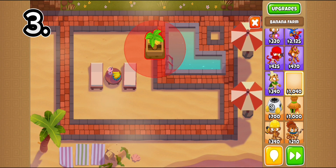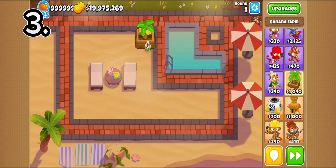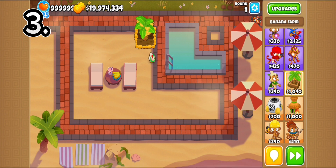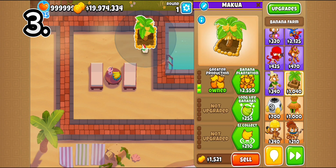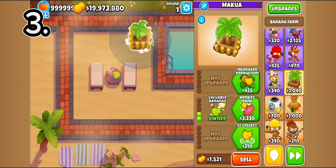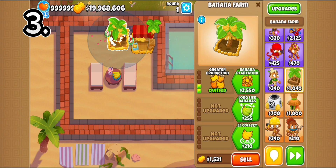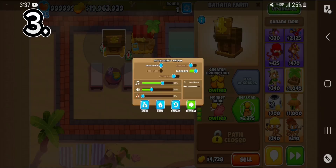The next tip adds on to the last one. If you want to get farms up before tier one of a boss, you should always get the top path first, because it makes extra money and will pay itself back in less time. If you get the middle path first, you have to buy another upgrade before you can even get Valuable Bananas. But the top path just keeps making more money, and then you can upgrade to the middle or bottom path later if you want.